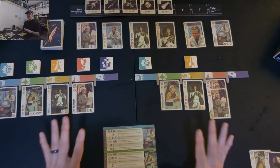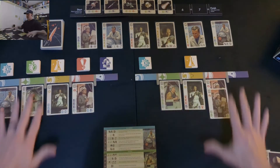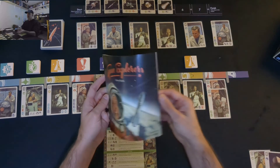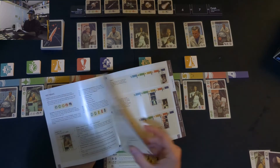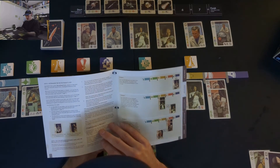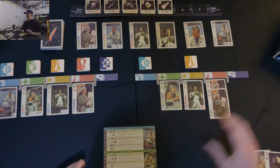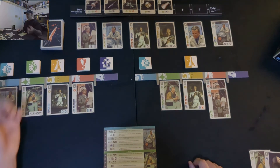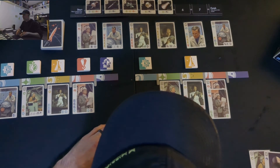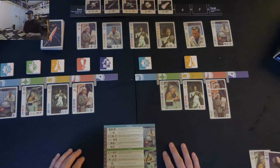It has a similar feel to Res Arcana, though it's definitely not exactly the same. I like how all the stuff works together as a community — when you pay symbols, you pay them to your opponents. With three or four players, you pass tokens to the player on your left. You also have more projects on the board — six for a three-player game and seven for a four-player game. But there you have it: Space Explorers. Thanks for watching. Let me know if you have any comments, and have a great afternoon.